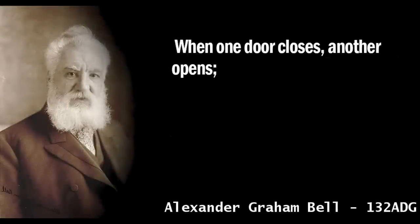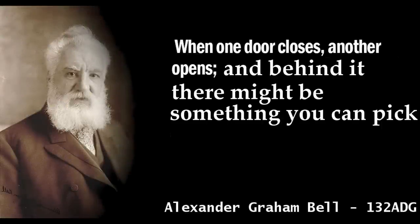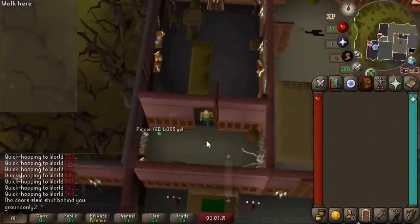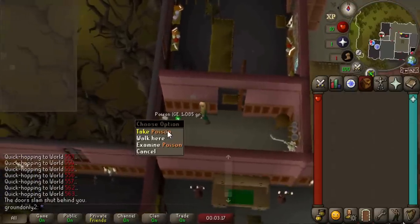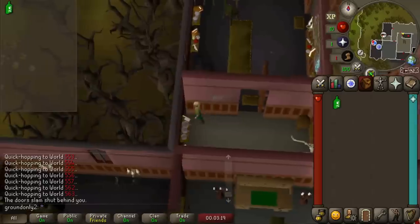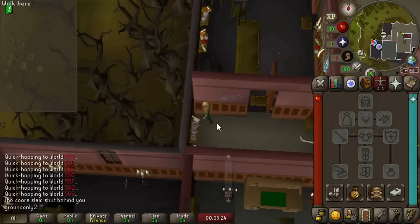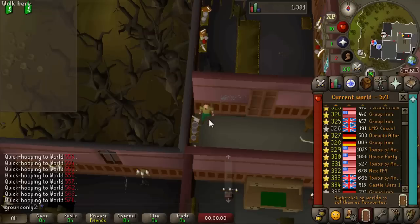But as Alexander Graham Bell said, when one door closes another opens. Running through Draenor Manor I spotted something out of the corner of my eye — the poison. It's worth over 1,000 gold on the GE. Most likely it's closer to 600 since someone's been selling higher, but even at 600 this is a pretty good item to go for. Imagine if it actually sells for a thousand.